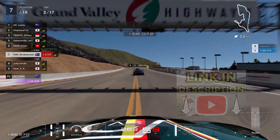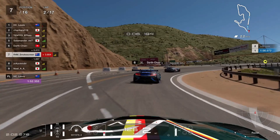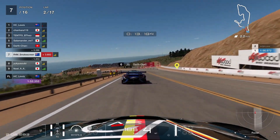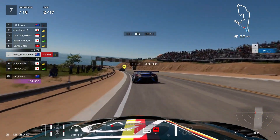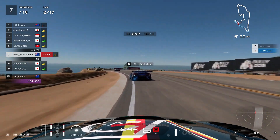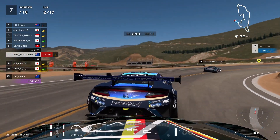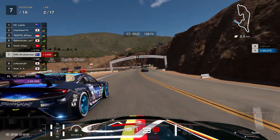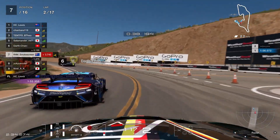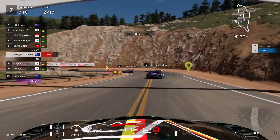We're going to use the slipstream of the Honda NSX and try and recover a position, but coming into turn one, it's not quite going to be close enough. The status at the end of the first lap is not that good — we've lost a couple of positions, starting fifth and down into seventh, losing positions to Salamander and Darth Chan. We're catching up to Darth Chan quite quickly, so I'm beginning to think they may be on the medium tyres, which is another worry about this strategy: if you make mistakes, the likelihood of cars behind you being on the harder tyre is even higher.